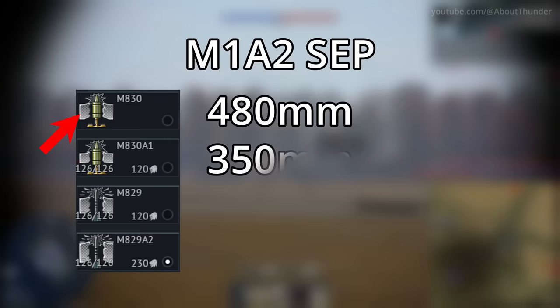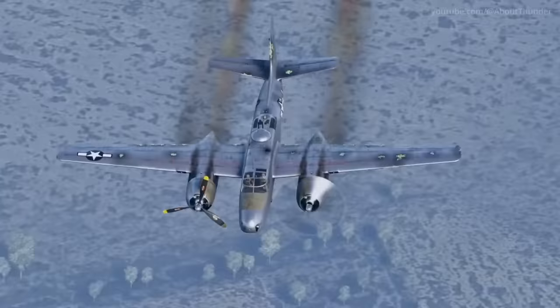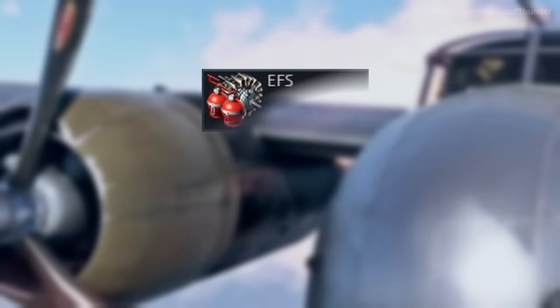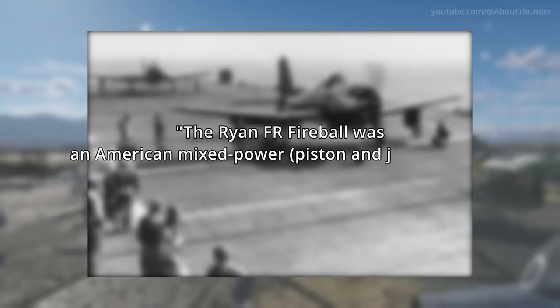Swinging right back over to aircraft, Gaijin's attention to detail also extends to the aircraft fire extinguisher icon. This modification is represented by a piston engine on prop planes and a jet engine for jet aircraft. I wonder what icon Gaijin will use if they ever decide to add the FR-1 Fireball or similar planes which come with both a jet and piston engine.